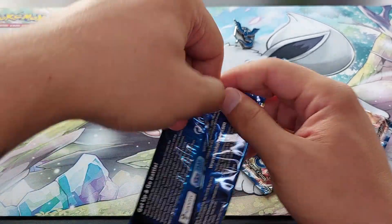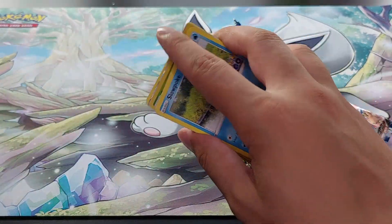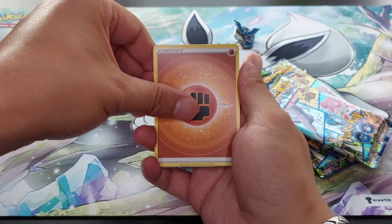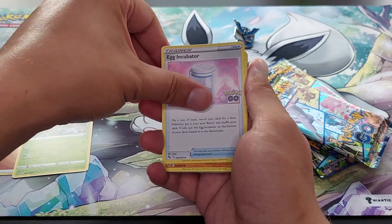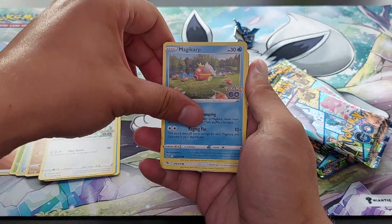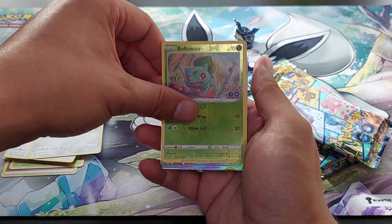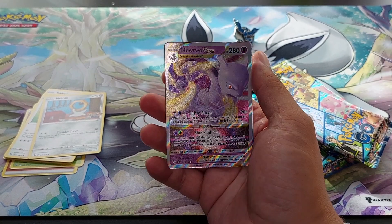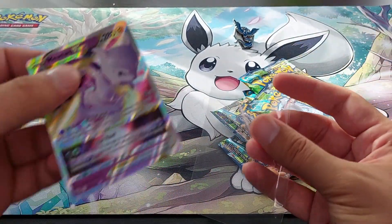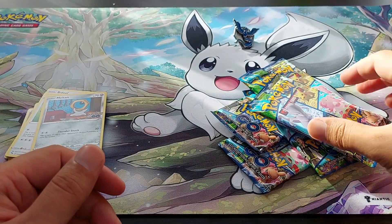First pack of Pokemon Go on this boxy. We have Fighting Energy, Arid Dose, Egg Incubator, Soul Rock, Slowpoke, Bidoof, Magikarp, Applin, Meltan, Reverse Holo Bulbasaur, and a Mewtwo V-Star. I already have it, so it's going to go into a normal sleeve. Mewtwo V-Star. First pack, first hit. Let's go.